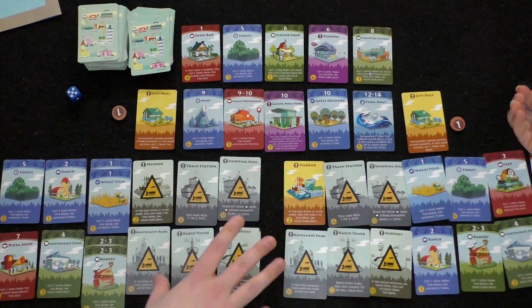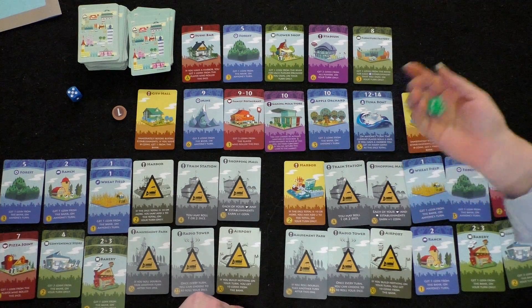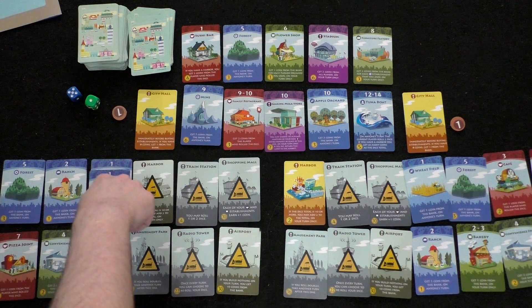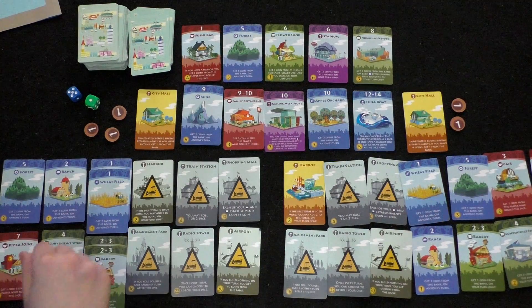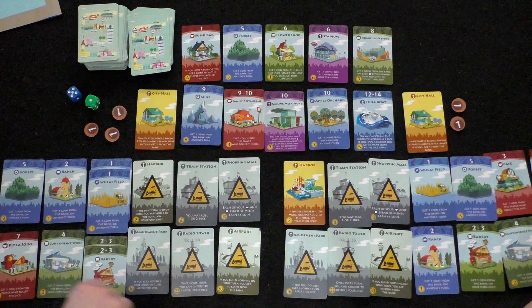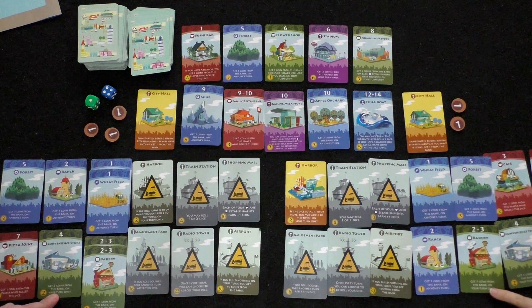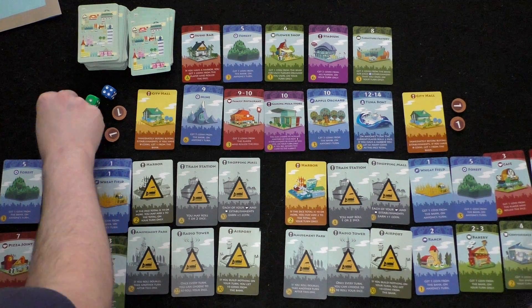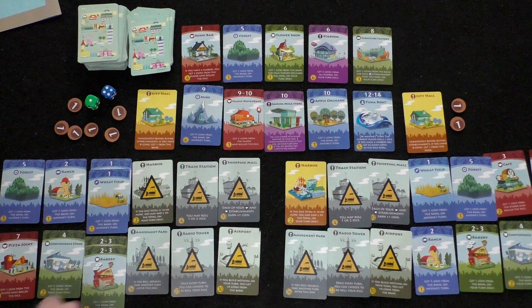Player one feels she might lose because her money keeps getting taken. Player two has stacks of cards which seems advantageous. Player one rolls a one: two wheat fields give two coins, plus one coin from her ranch — so three coins total to her. Player two gets just one coin. Player one passes on buying anything.